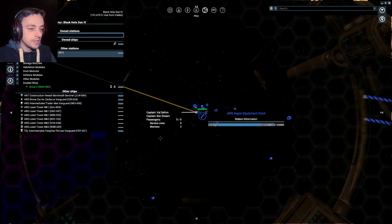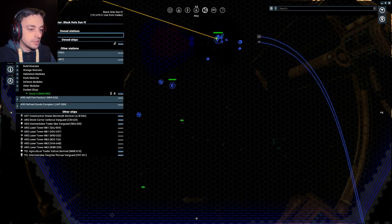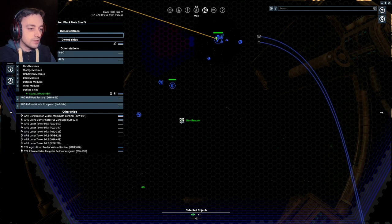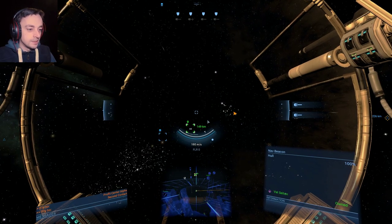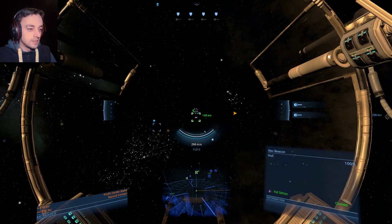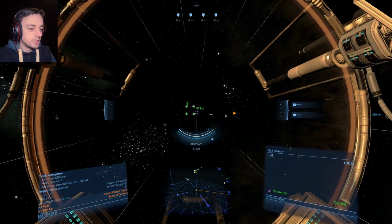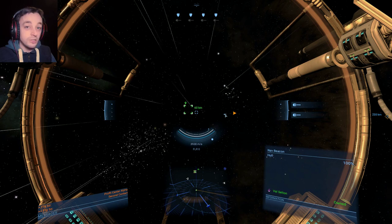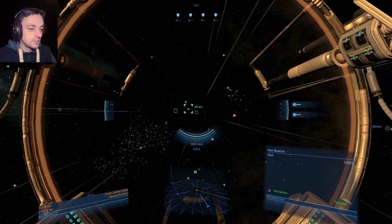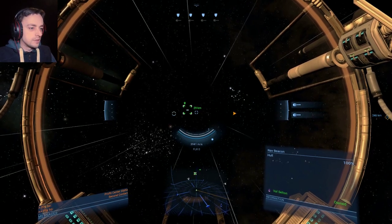Where are we going? We are going to here, I believe, or is it there? Well, seeing as this one's closer, we'll go to this one first and then see if that one is the one. This ship seems to go even faster than my Nemesis — I did not know that. It's only got two guns, though, which is slightly disappointing in comparison to the Nemesis which has five, I think.